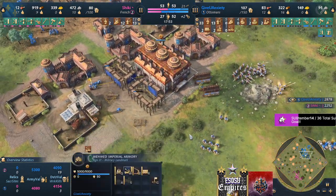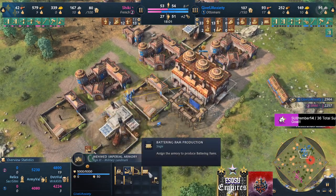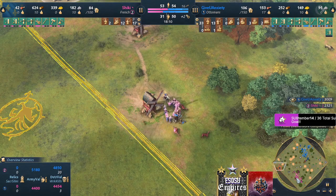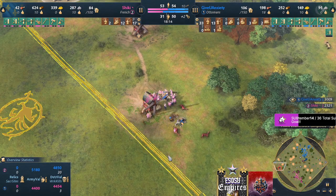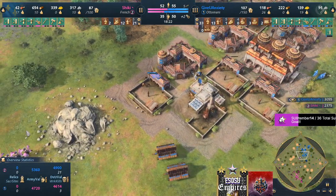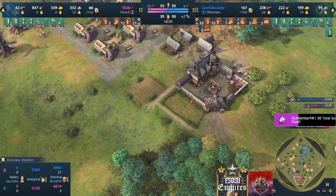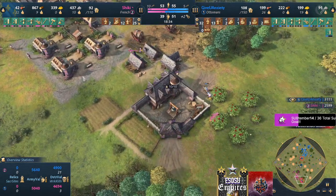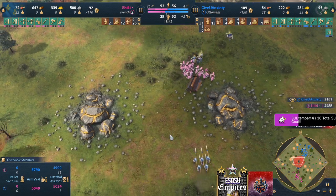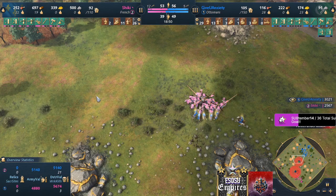I thought those rams were coming out of the Mehmed Imperial, but no. What is that? I think they did come out — I see no siege workshop, or maybe they were made separately. I think those are the ones they used to kill the second TC. GOA has killed 20 villagers so far. Yeah, he made siege engineering, then made the rams and took down the second TC — makes sense, matches up with the events. Oh, another second TC for Shiki — this one in a bit of a safer position, that's true, but not so good economically speaking.